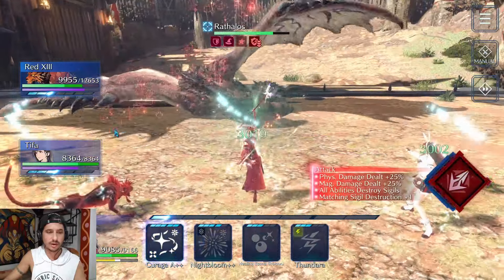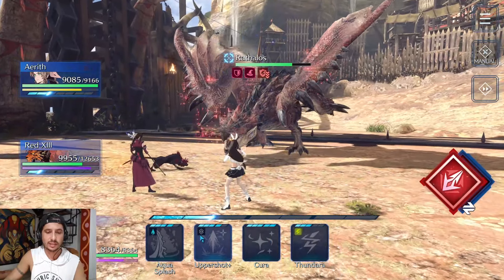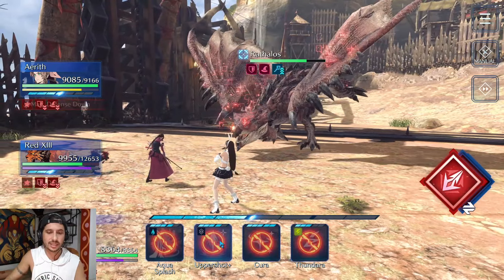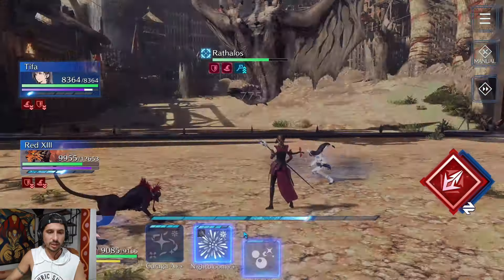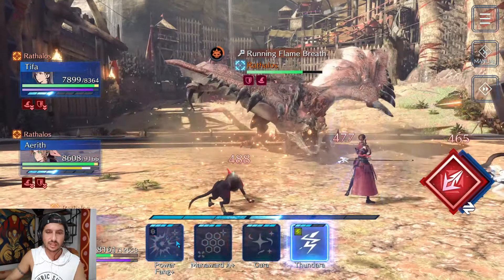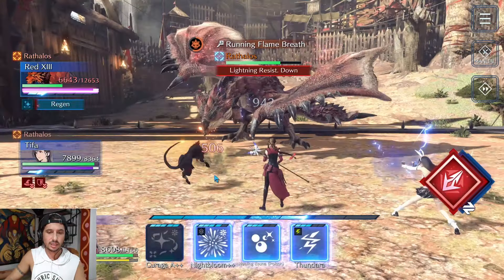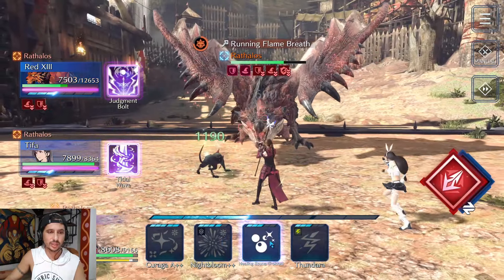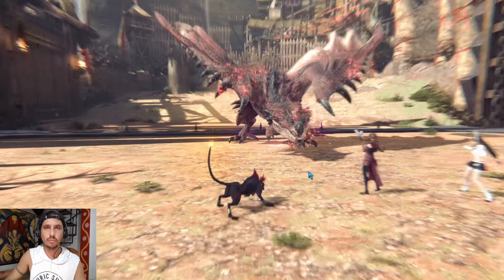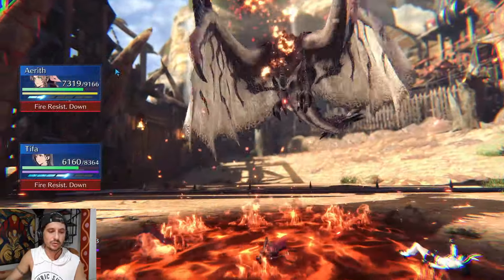It doesn't look like we're doing a ton of damage but the summons will pick that up. I'm going to switch over and drop a heal on Aerith. I'm going to drop a magic attack break with Tifa. He's going to stun us and get his magic attack up — there we go, we break that. Red 13 got poisoned so I'm going to heal him and get off the Mana Ward. It's good to get that magic defense up buff before his next attack — it really helps survivability.